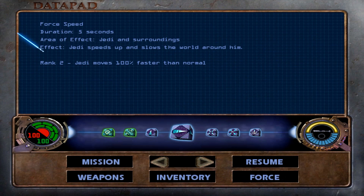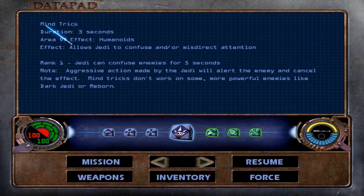Let's look at our Force Powers. Force Speed has been upgraded to Rank 2 — we can now move 100% faster than normal. We also have a brand new ability: the Mind Trick. We can confuse enemies for 5 seconds, but that will be cancelled out by any aggressive action on our part, so we do need to be careful. Mind Tricks do not work on Force Sensitives, like Dark Jedi or Reborn. We'll cross that bridge when we come to it.